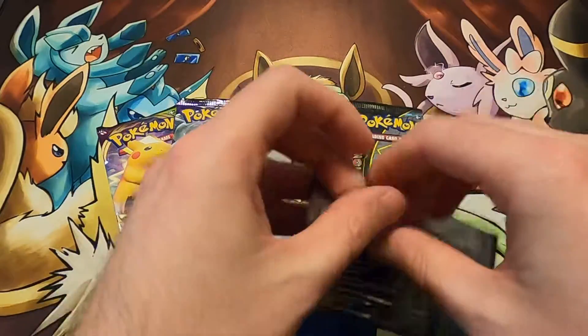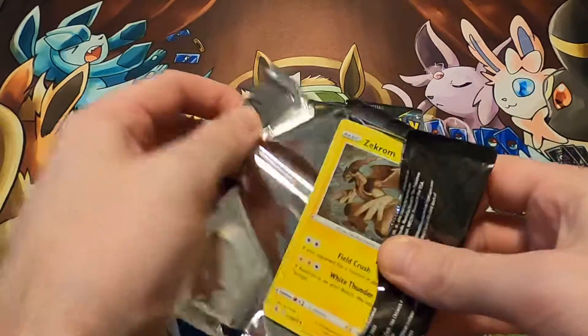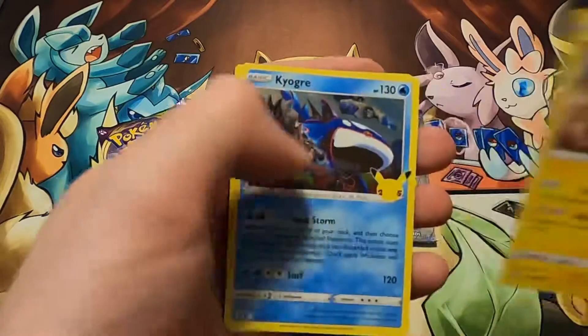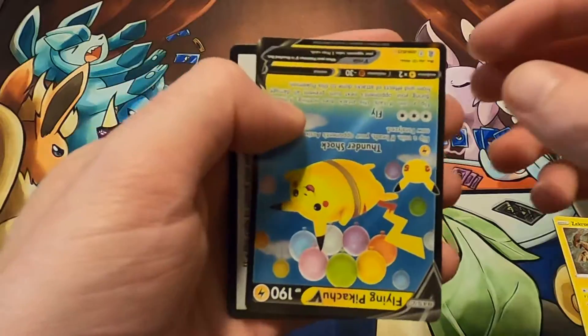It's been a lot of fun to open this set so far. I hope you guys enjoy it. Thank you all for checking the videos out. So let's see what we get: Zacrom, Kyogre, Reshiram, and an upside-down flying Pikachu V.